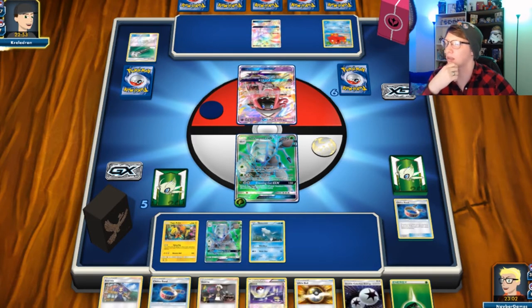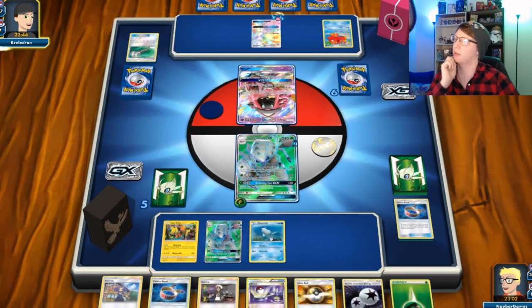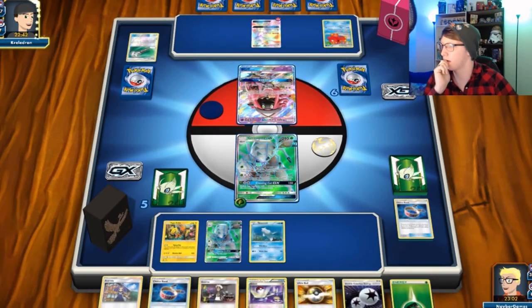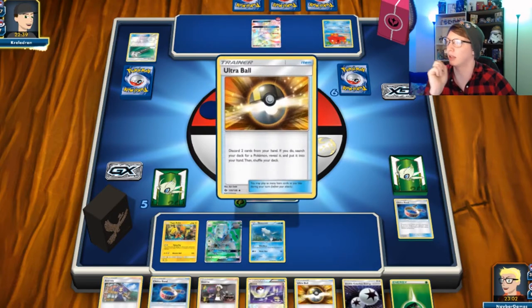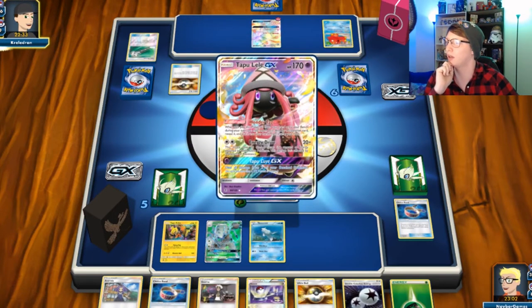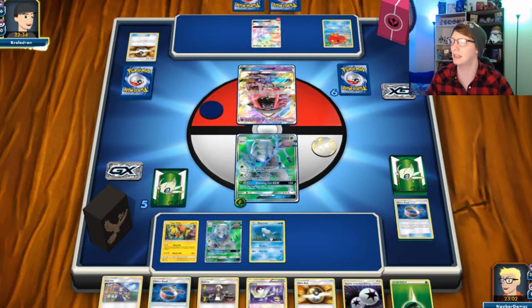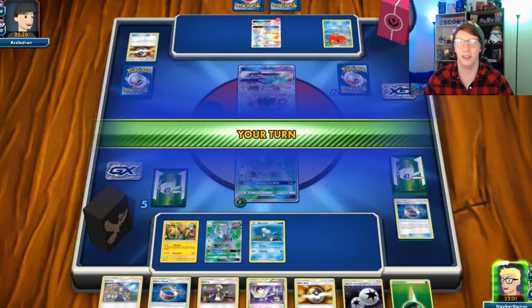I think that's the smart move on this one, but I also don't want that to build up too much. That's the worst thing — Lele is bad but Gardevoir is really tough once it's got a full board. And then they're probably going to Sycamore or N and I'm gonna lose everything. All the speculation I make — it's super fun, super duper fun.